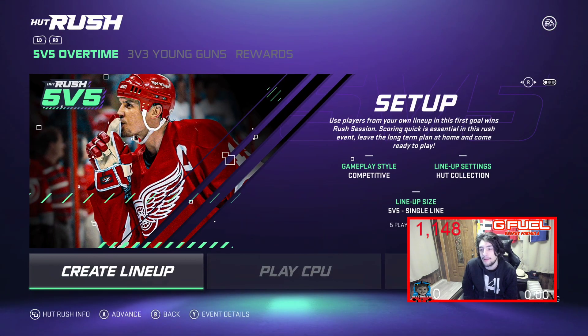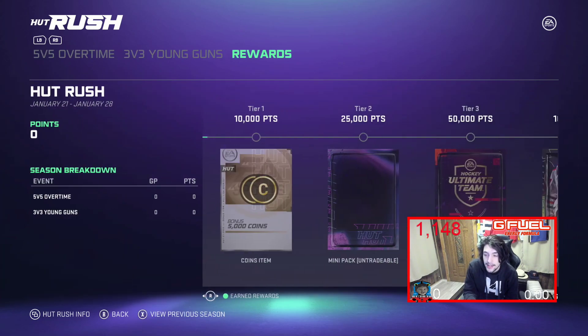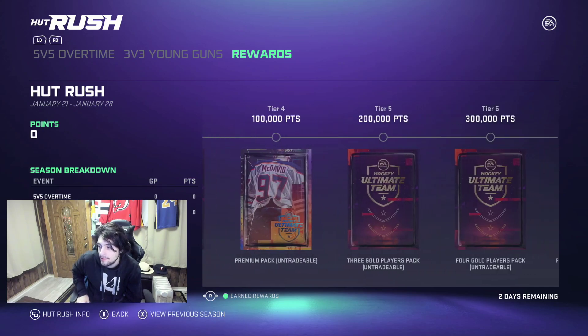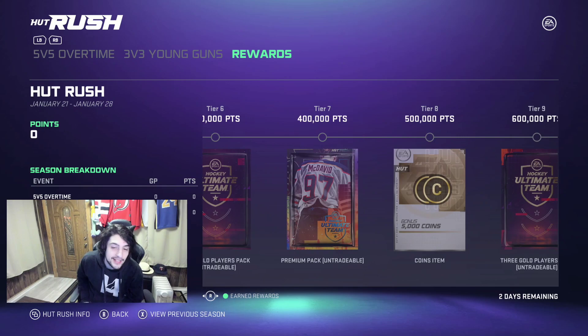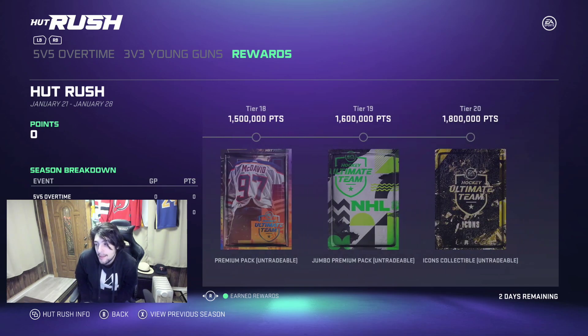HUT Rush doesn't really appeal to everyone — I'm not someone who plays it too often. I haven't even created a lineup for HUT Rush yet. It ends this Thursday, but what I want to mention is you can get very quick coins. You play one game and you get 5k — win or lose you get 10,000 points at least. You get re-rolls, four goal players means 5k more, so that's 10k already, then another 8k — 18.5k right there — and a little icon collectible at the end.